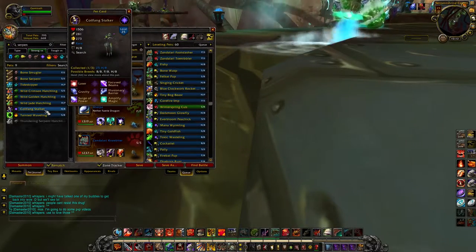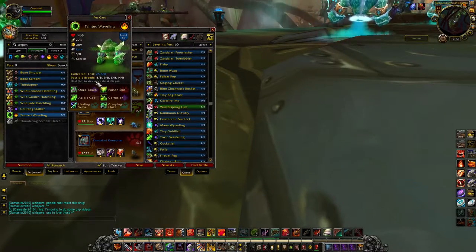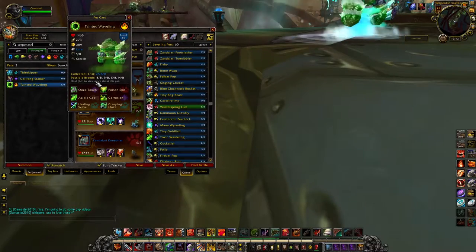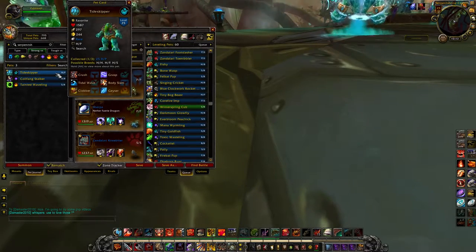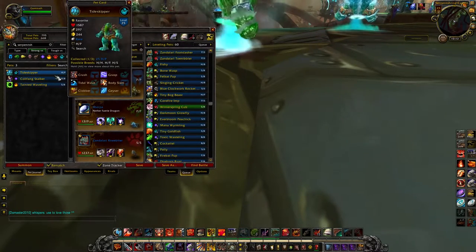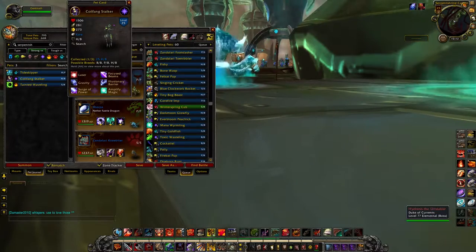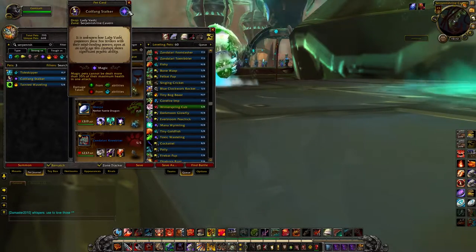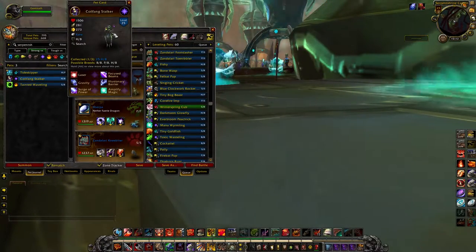The other two are the Coilfang Stalker and the Tainted Waveling. The breeds I'd recommend: Health Power for the Tide Keeper — more health, last longer, hit harder. For the Coilfang Stalker, get whatever one you can; it's a pretty low drop rate. I killed the last boss, Queen something, like a bazillion times before I got one to drop. Since they're so rare, nobody ever sells them on the Auction House. I checked for weeks because it was one of the last pets I needed to finish my Raiding with Leashes.